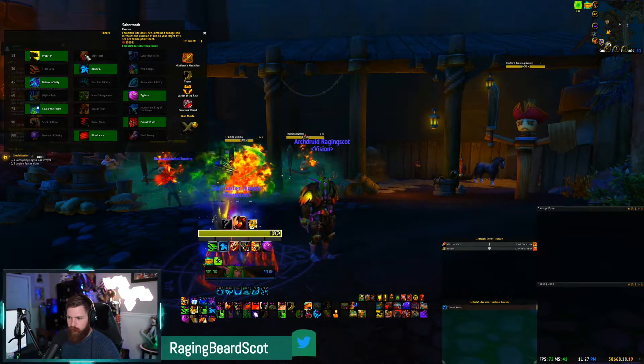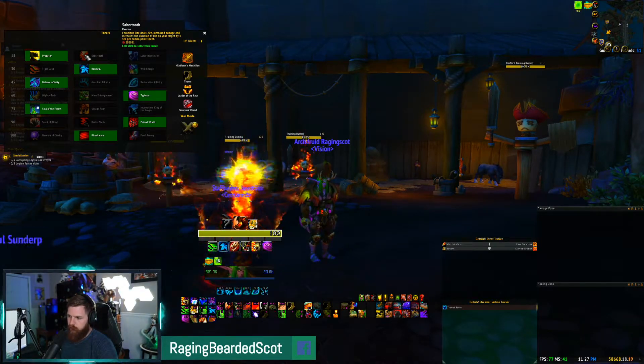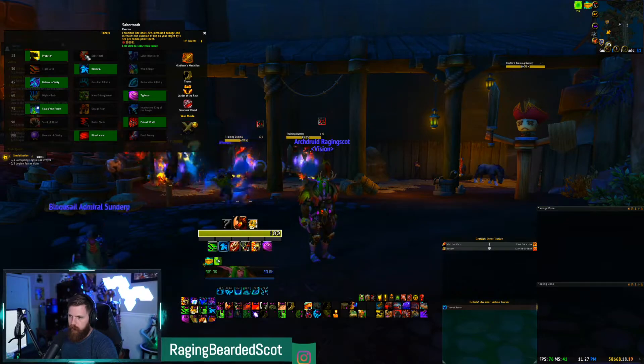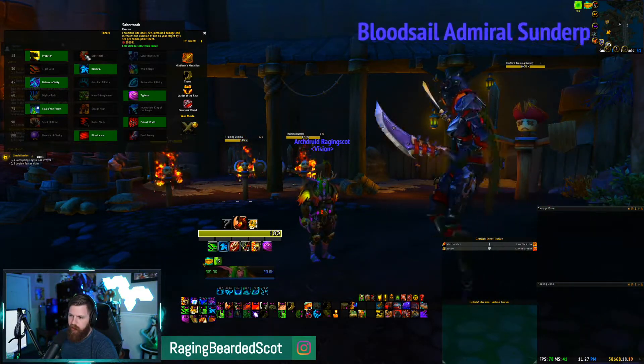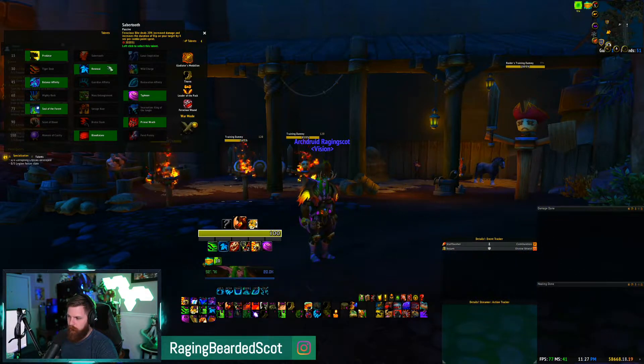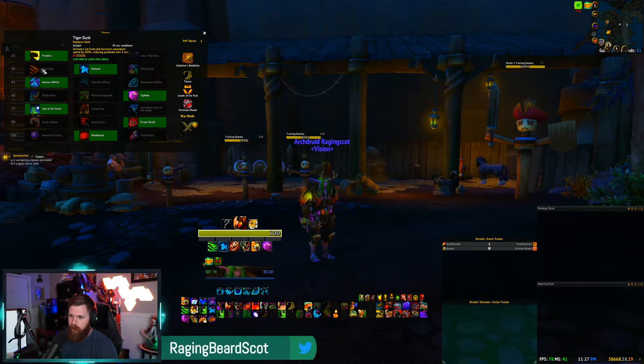Predator gives you more Tiger's Fury, more energy, and more damage output — it has a lot of utility in most dungeon scenarios. Saber Tooth is for really aggressive Tyrannical dungeons where bosses have a ton of HP and super damaging abilities you need to handle quickly. It ups the damage of Ferocious Bite, and with my current build I see Ferocious Bites hitting anywhere from 180k to 300k damage.